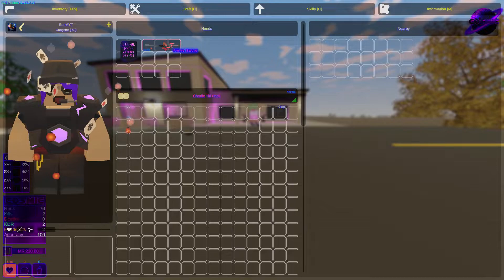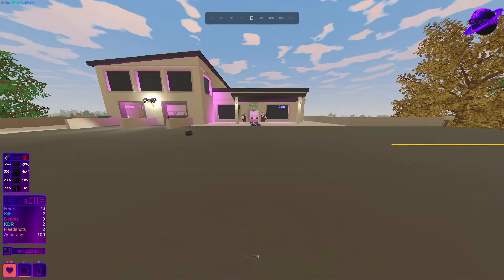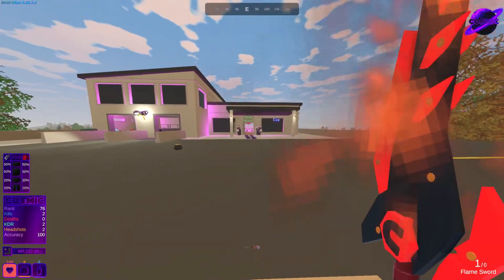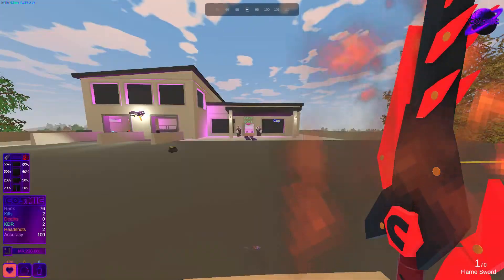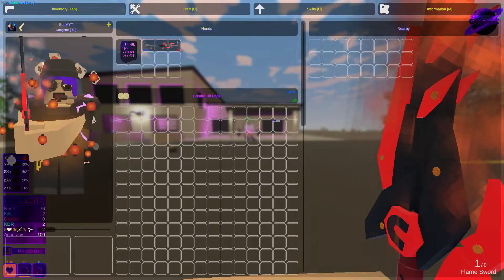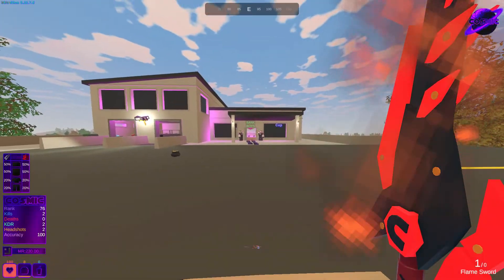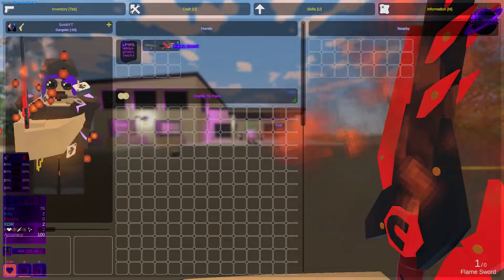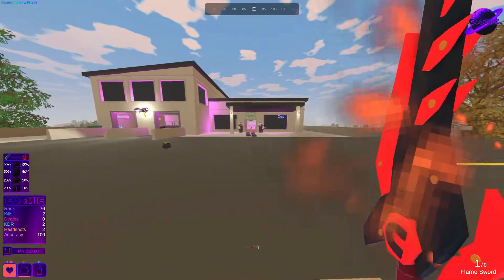When you click it to get the information tab up, you're going to hotkey it to whatever hotkey you want — I prefer 3. So now when I die, I'm not actually going to drop this weapon, as long as it's in my hand slot and hotkeyed to something on my hotbar. Whenever I die, this sword will not drop. That doesn't go for all items, only undroppable items.